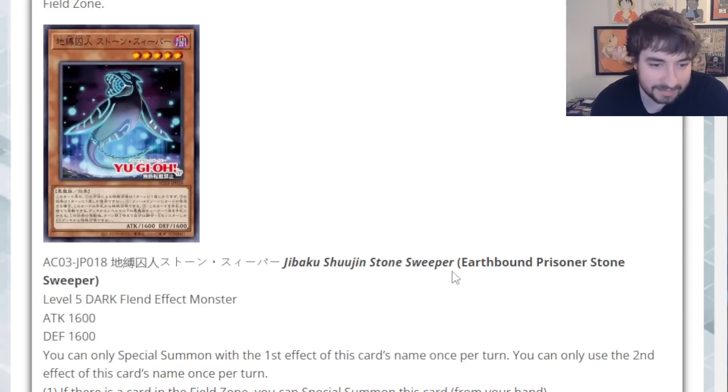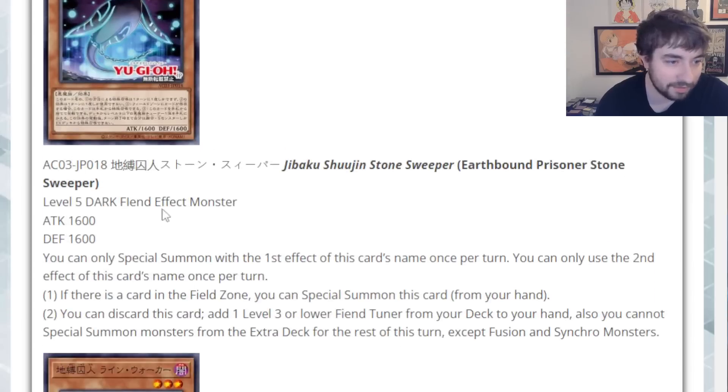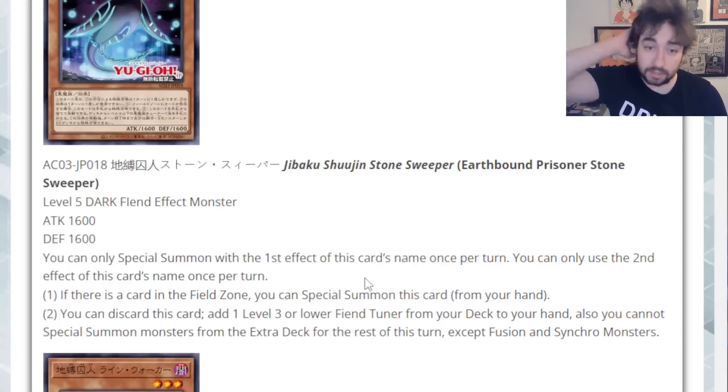From here we move to a Level 5 guy — this is Earthbound Prisoner Stone Sweeper, a big fish-looking guy. Level 5 Dark Fiend Effect Monster, 1600/1600 for the stats. You can only Special Summon this card with the first effect once per turn. You can only use the second effect once per turn. If there is a card in the field zone, you can Special Summon this card from the hand.